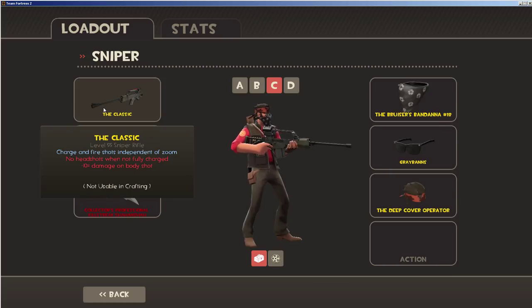I'm going to display a few new weapons that just came out in the new update. This is a new sniper rifle called the Classic. This new sniper is pretty sweet looking, and it has a nice feature where you can charge your gun without being scoped. Although it does slow you down, you won't have to be scoped — you could be 360 no-scoping. But if you are not fully charged, it will not headshot, and if you do a body shot it does minus 10 damage.